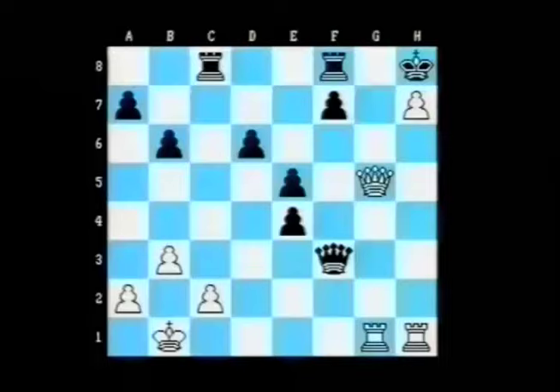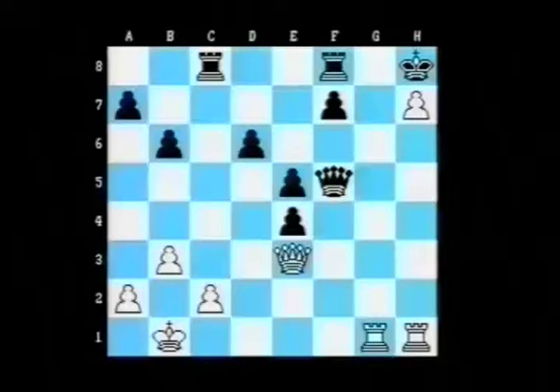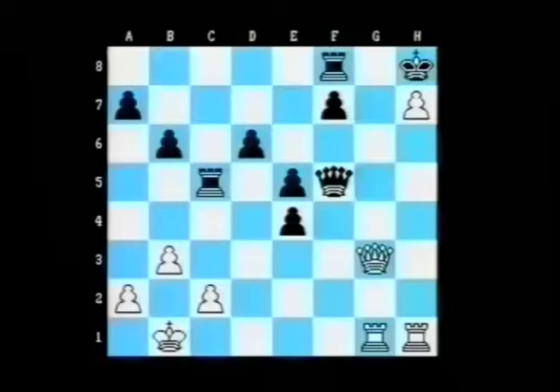Likewise, queen f3 allows queen g5, and there's no defence to queen g7 checkmate. After thinking for some time, Halifman realised there was no defence and simply played his rook up to c5 just to see Anand play out the final moves.